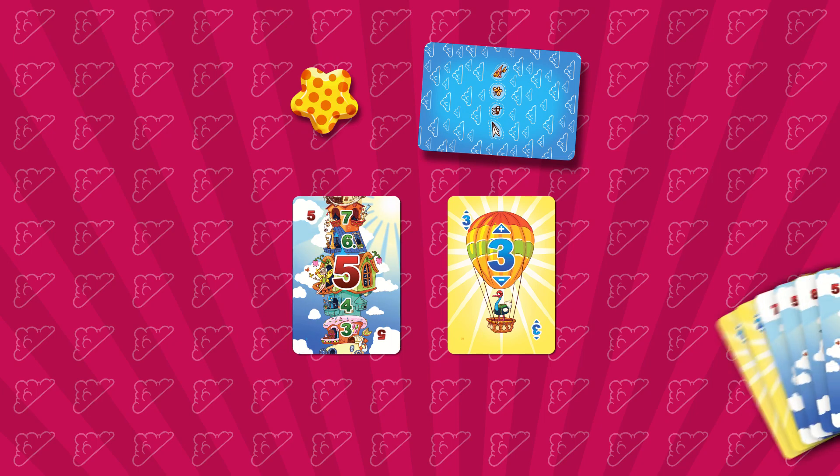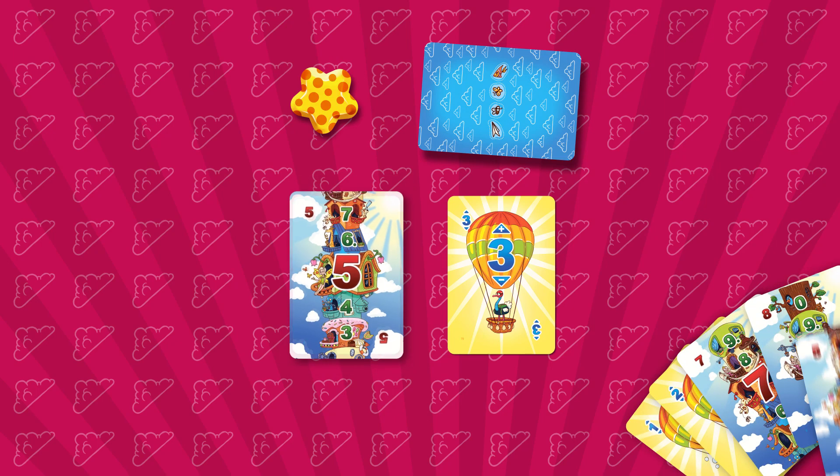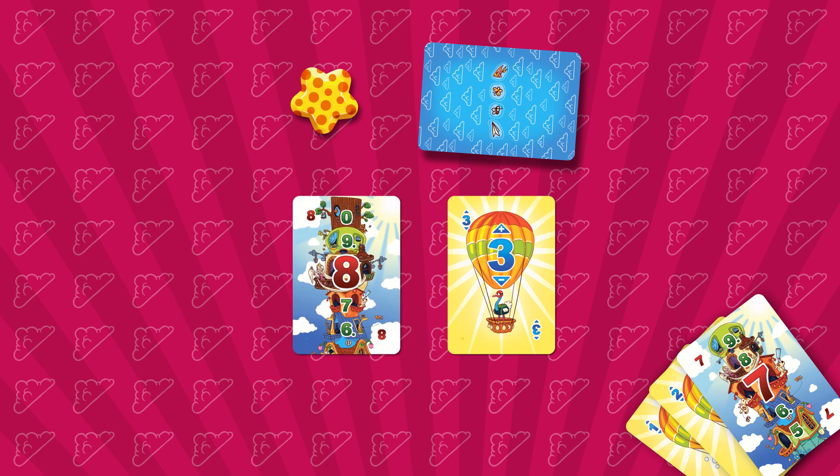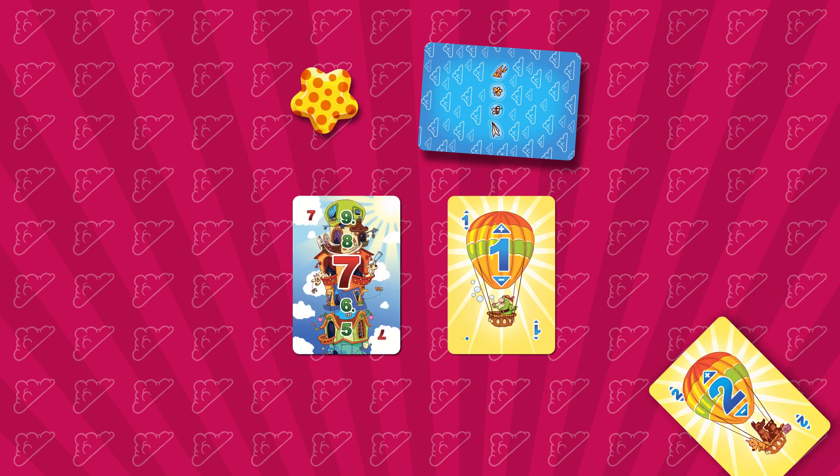Let's see what player number 1 can do. He plays a 5 and another 5, then places an 8, which is 3 plus 5. Now he can place an 8, a 5, or a 1, since 8 plus 3 is 11, which in this game means number 1. The player has no such cards but has a balloon card with the number 1, which he places on top of the balloon deck. The condition changes and now he can place the floor card number 7, as 8 minus 1 equals 7.